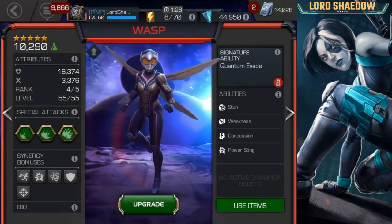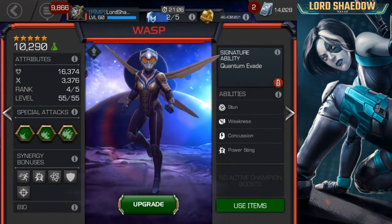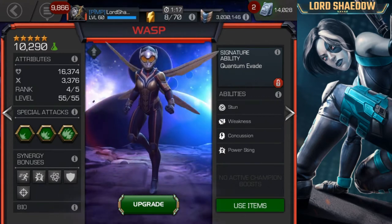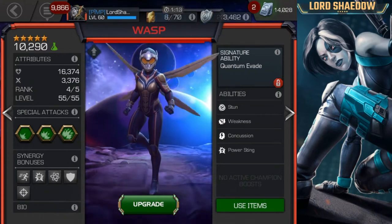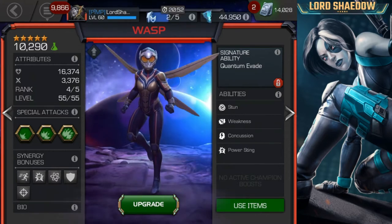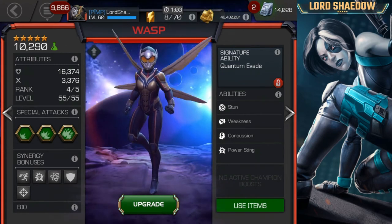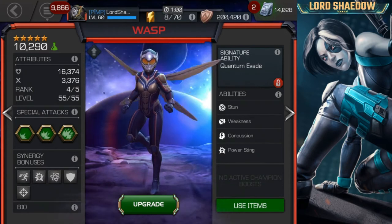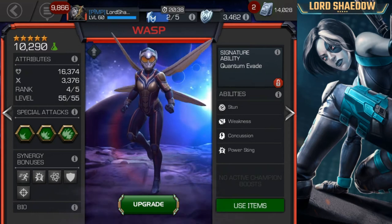Hey everyone, Shadow here, welcome to another Marvel Contest of Champions video. I took Wasp straight up to rank four — if you saw my last crystal opening, you know I just got her. She is the final synergy I needed for my Ghost team as a five-star. I've been using a four-star Wasp. I'm kind of upset because a lot of footage of the rank-up was lost — I have audio but the scene never changed, so you didn't get to see any of it.